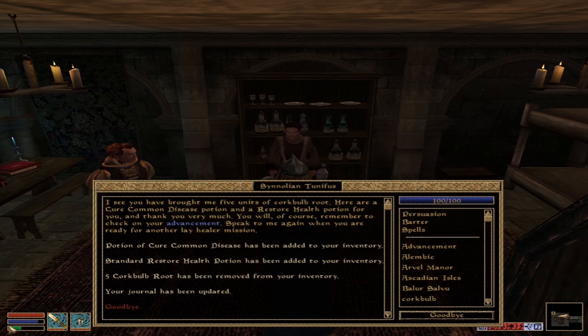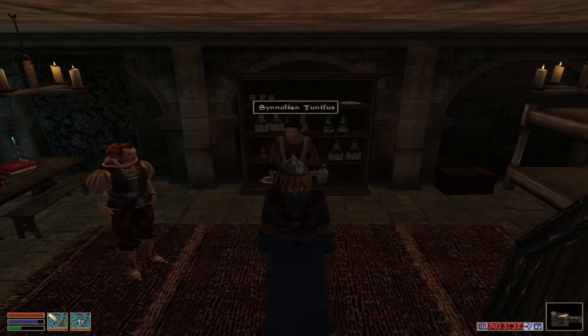I see you have brought me five units of cork bulb. Here are Cure Common Disease Potions and a Restore Health Potion for you — thank you very much. You will, of course, remember to check your advancements. Speak to me again when you are ready for another healer mission. Alright.